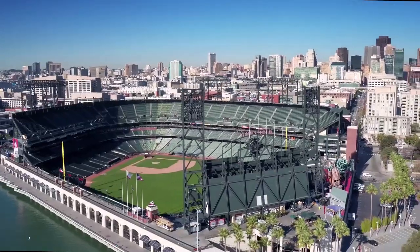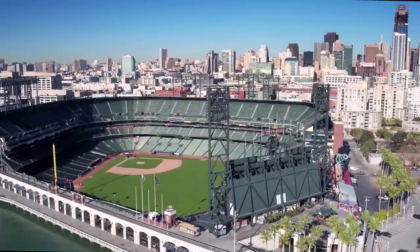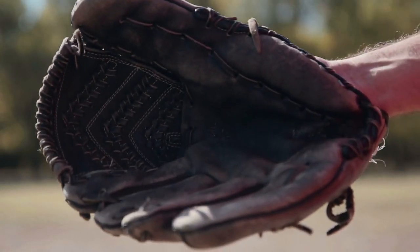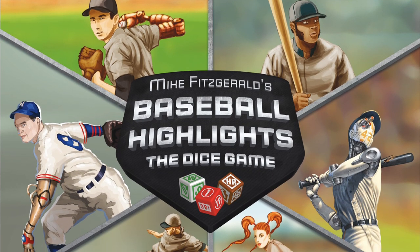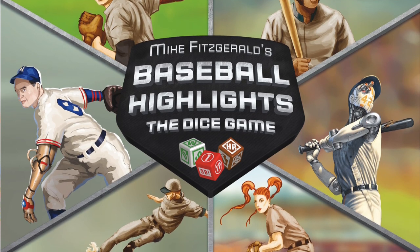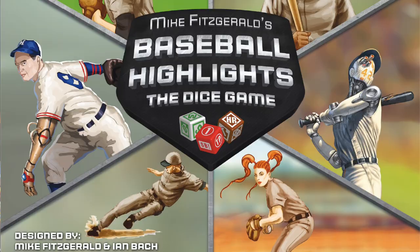Hello my friends, it's the Game Boy Geek here. Today it's time to go back out to the ballpark — peanuts and Cracker Jacks — but today we're not playing a card game, we're playing a dice game. We're going to be looking at Baseball Highlights: The Dice Game. This is from Eagle Griffin Games, designed by Mike Fitzgerald. It is sort of a roll-and-write version or spiritual successor to Baseball Highlights 2045, the card game. So let me show you a very quick overview of how this works, and I'll see you on the other side for my review.